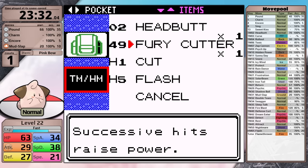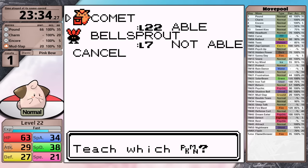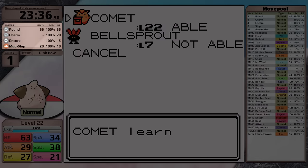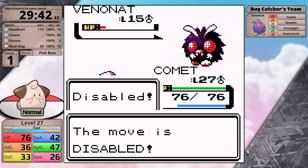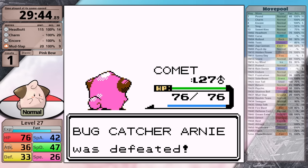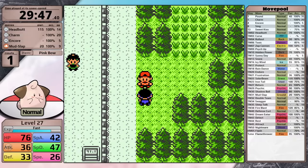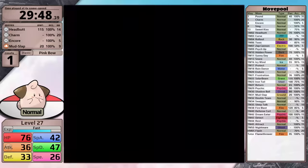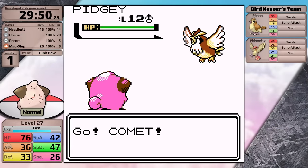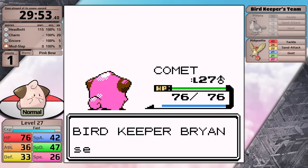With that victory under my belt, Cleffa gets a major moveset upgrade. In the forest, I can grab the TM for Headbutt, which I teach in the place of Pound, giving me an effective power increase from 66 up to 115. Now remember, in Generation 2, badges give extra badge boosts based on the type. So very soon, once I defeat Whitney, Headbutt is going to get another 12.5% boost. At that point I will have three boosts for Normal type moves: Falkner's attack boost, the Pink Bow's boost, and Whitney's type-based boost. I hope you can see why people always say that Normal types are incredibly strong in Generation 2.